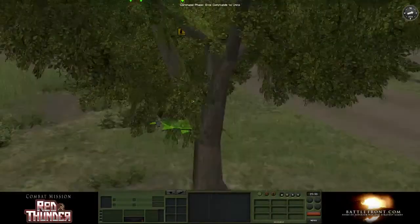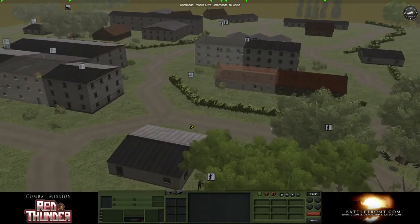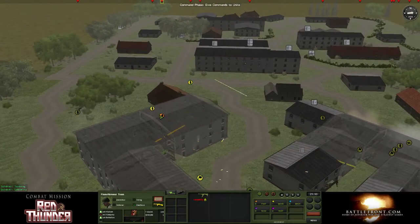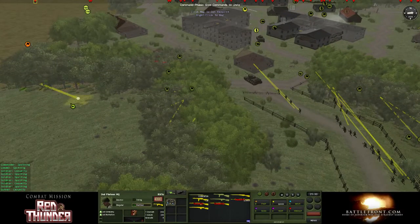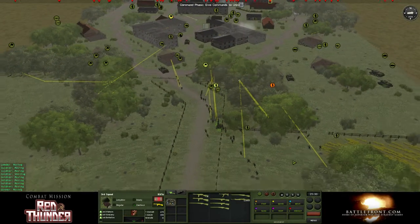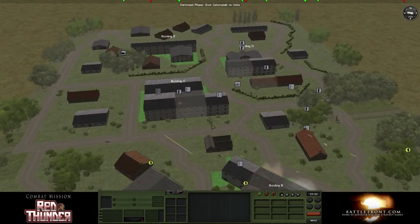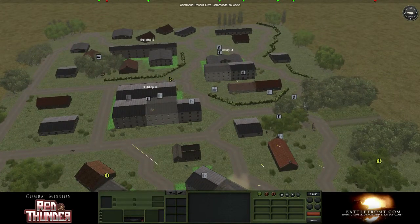What have we got over here? There's a Panzerschreck — got a bunch of guys in this building. My two reserve platoons are going to have to be committed pretty soon, because the ones up front have been pretty chewed up. So I own building A and building B. Building C is still giving me problems. Building D is the main point of resistance right now, and building E I haven't seen yet.